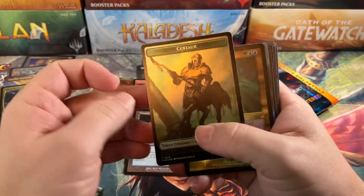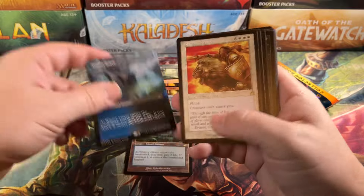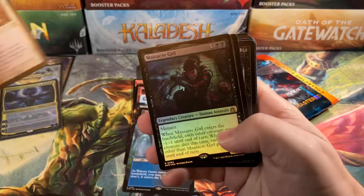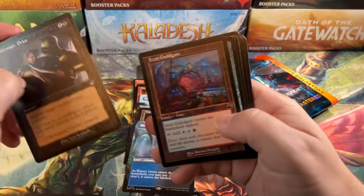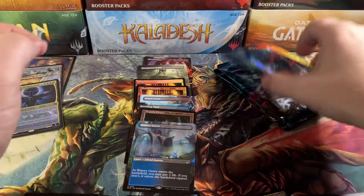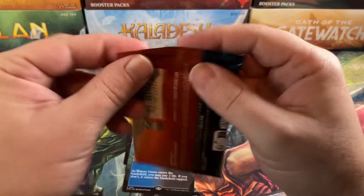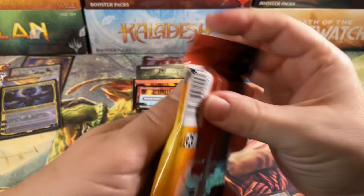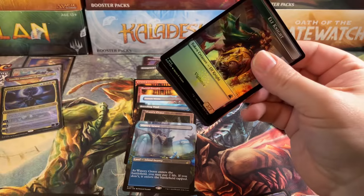Elf Knight and Centaur. Got the Void Slime. Another Watery Grave. Blazing Archon. Another Massacre Girl — nice. Oracle. Price. Guildgate. And a Signet. We're up to eight Shocklands. It could happen — we could do the 10 Shockland Challenge in one box. That would be amazing.